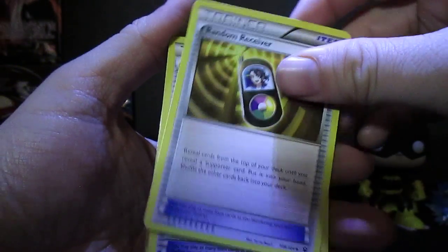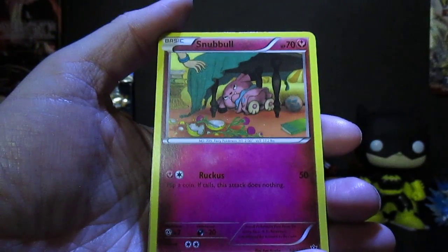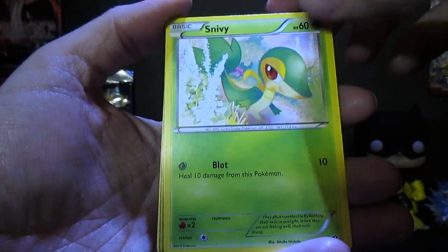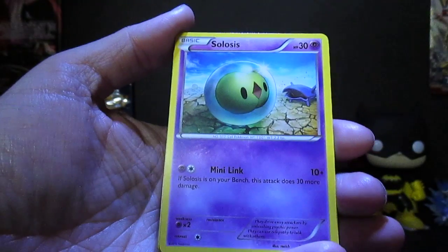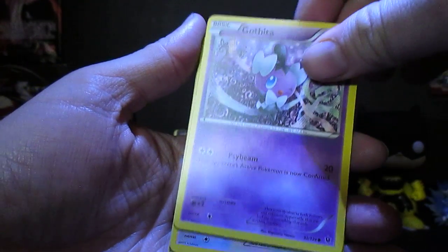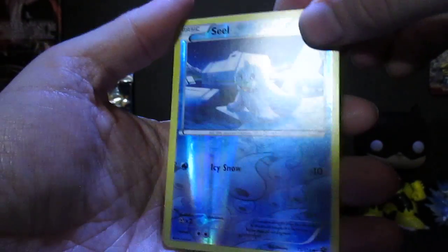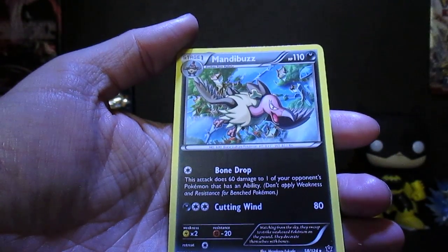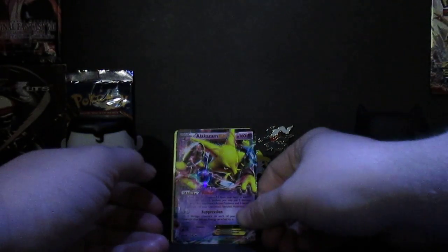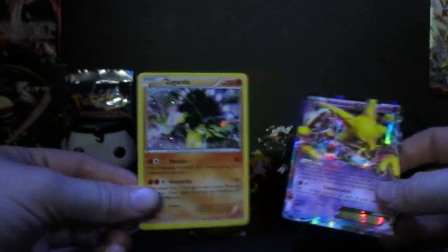Got Random Receiver, Helix Fossil, Ammonite, Shuckle, Snubble again, Solosis, Gothita, Minccino, Reverse Seel, and regular rare Mandibuzz. There's nothing wrong with that. To recap on the Fates Collide: got Alakazam EX, and that's our promo for the box. So far, one EX out of four booster packs — not bad.